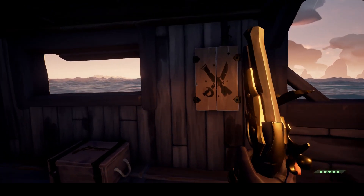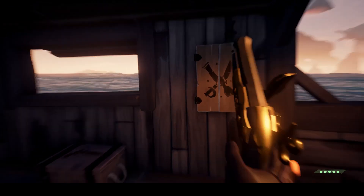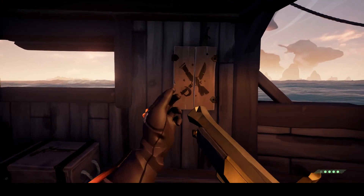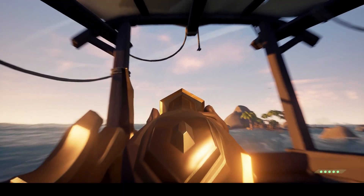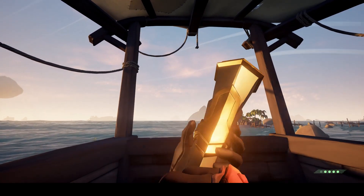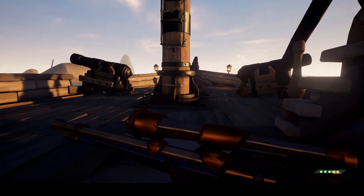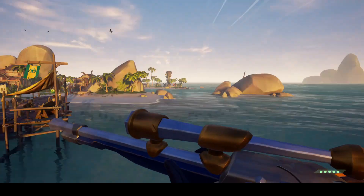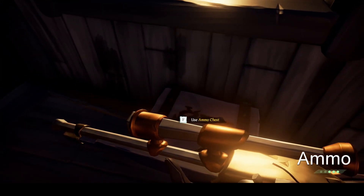The flintlock is a mid-range weapon with the fastest reload time. It does 50% damage to other players. The blunderbuss is a short-range shotgun style weapon, making it a great in-your-face weapon but a poor choice at any type of range. The eye of reach is a sniper type weapon. It has the highest damage at 80% and has a bit of knockback. It also has the longest reload time. The center of the scope is marked where the three cracks meet on the lens.